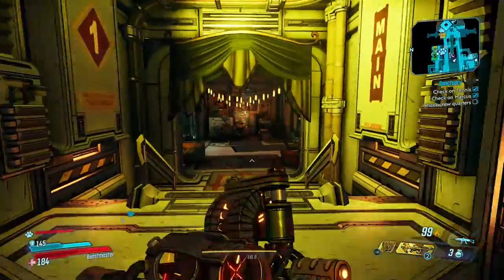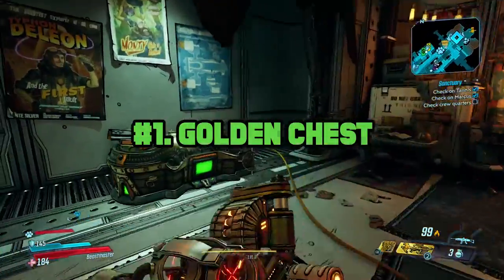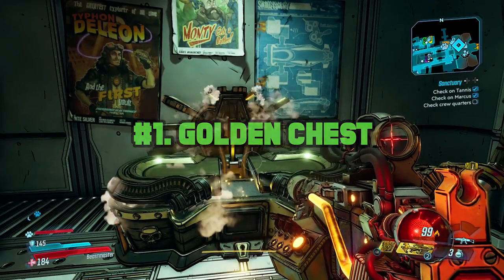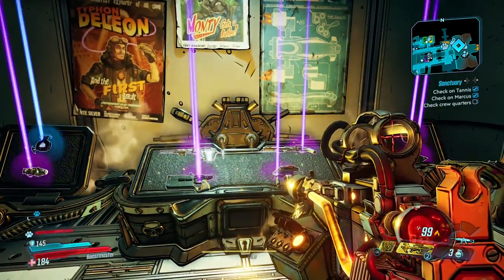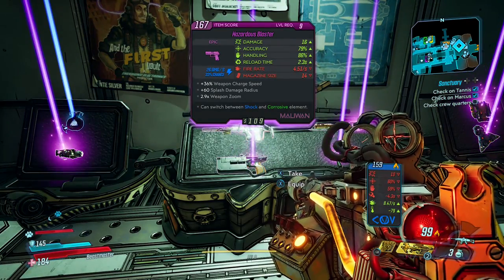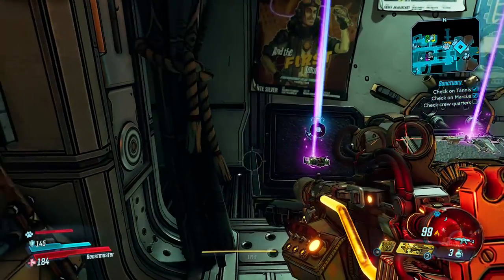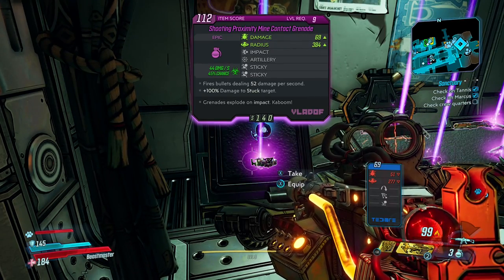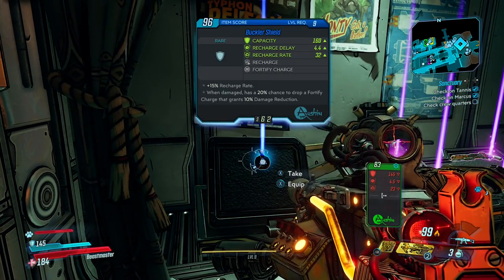From here, we move to my favorite spot — my number one: it's the golden chest. Here is where you'll cash in golden keys to unbox this incredible array of awesome blues, purples, and maybe even oranges. We're talking incredible grenades, shields, and of course, guns.